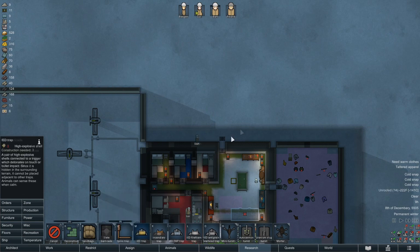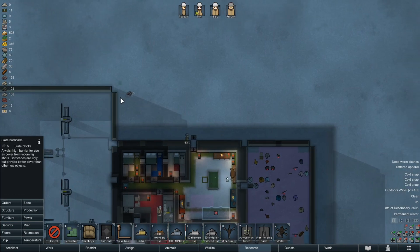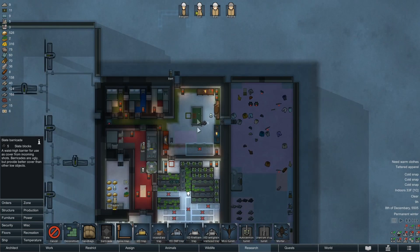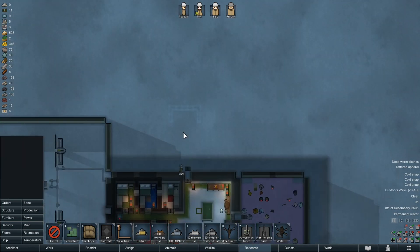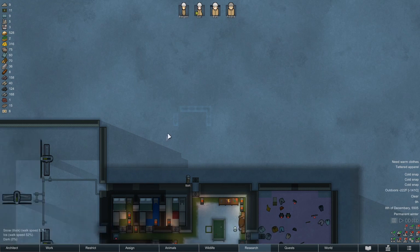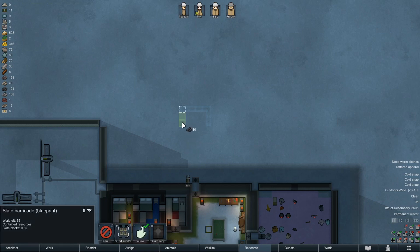Alright, let's just do slate — we need something. We don't want people hiding here but there's not a lot we can do about that, other than put our barricade out here. That'll probably get deconstructed at some point. We only have four pawns so it probably doesn't need to be that big. There we go, that should be a little more sensible.